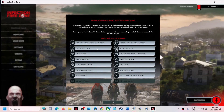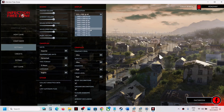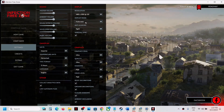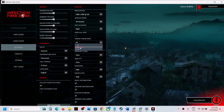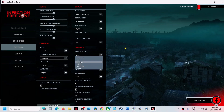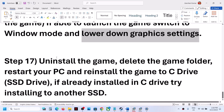Go to Settings, then go to Display. If the resolution is set to 4K, try 1920×1080 or lower. If it is set to Full Screen, try Window Mode. You can also turn off V-Sync and set the frame rate to 60 or 120. If the graphics level is set to Ultra, try Very High, High, or Medium. Apply the settings and then check the performance.